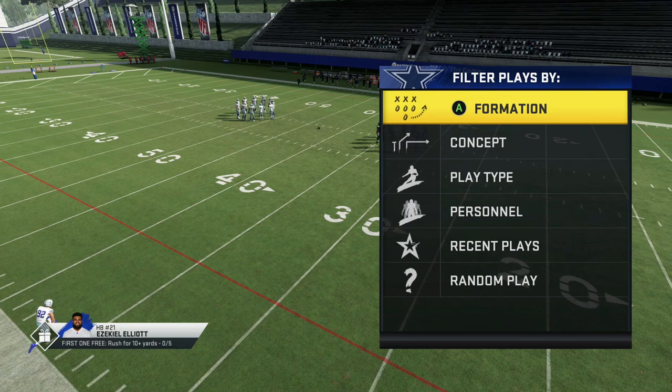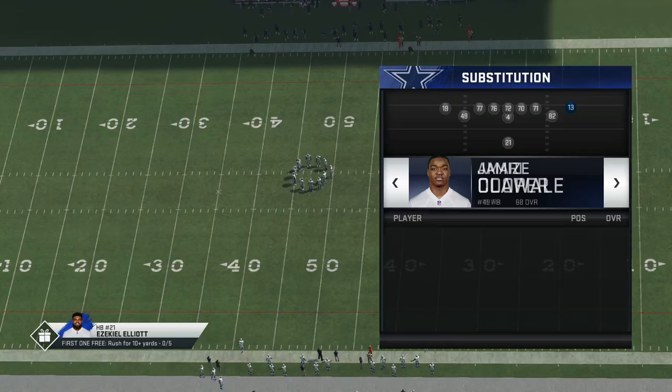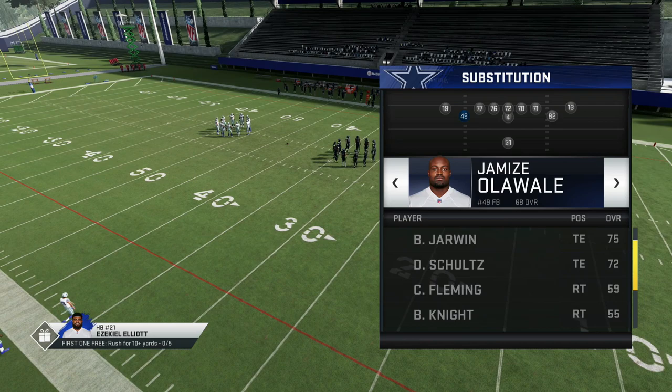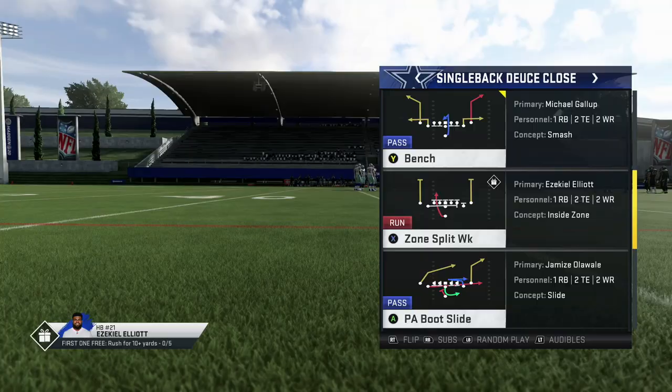We are in the Atlanta Falcons playbook, and I apologize if I sound sick still. All I did was take a tight end out — it's usually the one next to my best route runner in this formation — from the Deuce Close, and I put the fastest fullback, or whoever you have fastest in your depth chart, in that position. Right here it's going to be Ola Wally.